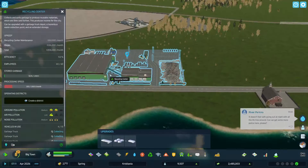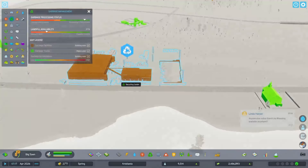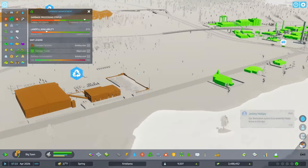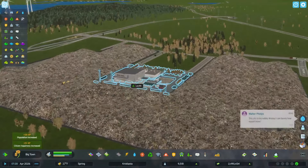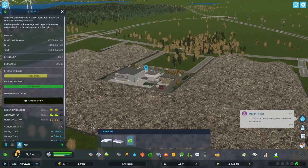We've got the recycling center with processing speed at 200 a month. Let's look at our garbage recycling — 309 a month. We have 1,790 a month capability. We're basically going to empty the landfill, so this thing will start emptying.